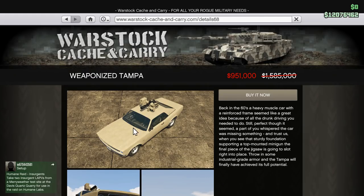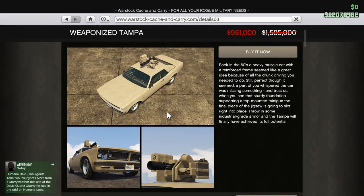Hopefully you guys can get something like that too; they have run a few sales on the Weaponized Tampa. The in-game description reads: 'Back in the 60s, a heavy muscle car with a reinforced frame seemed like a great idea. Part of you whispered the car was missing something — trust us, when you see that sturdy foundation supporting a top-mounted minigun, the final piece of the jigsaw slots right into place. Throw in some industrial grade armor and the Tampa will finally achieve its full potential.' You definitely want to armor it up, but it only helps a little bit — it can't take too many explosions.